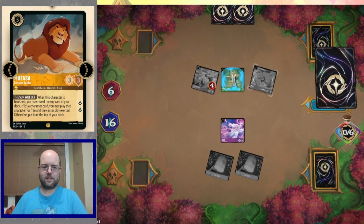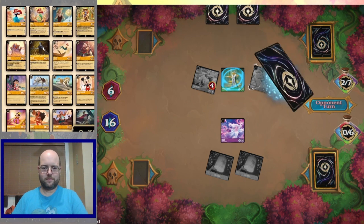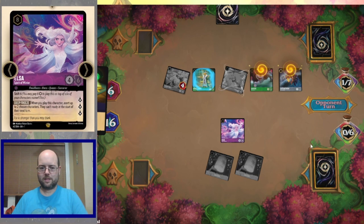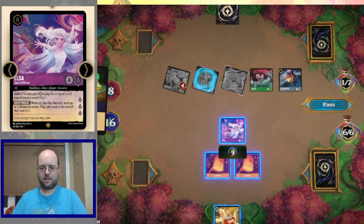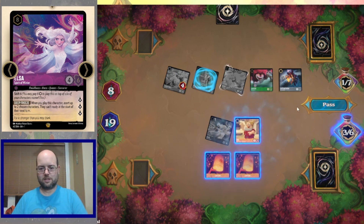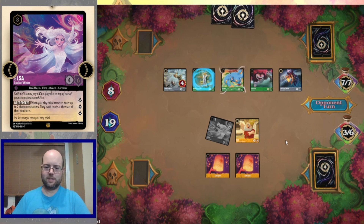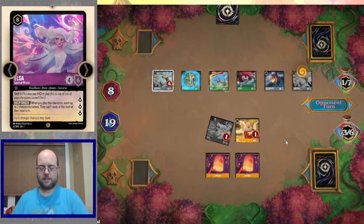Well, that's why we have Isma — we can take out big bad threats like this Cinderella. You can also use Elsa, just keeping Cinderella exerted. Mufasa goes down, but just like we planned, we find a big Mickey. I don't think I want to give the cards to the opponent. Elsa — wait, Mickey can give us the ink we need to go with Elsa. And Elsa will let it all go.